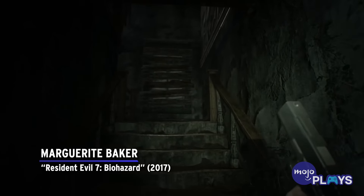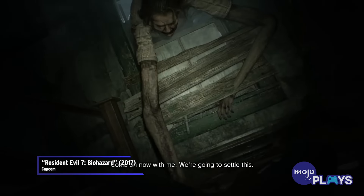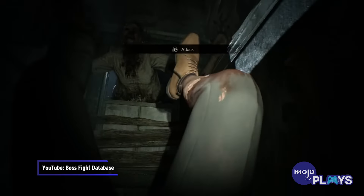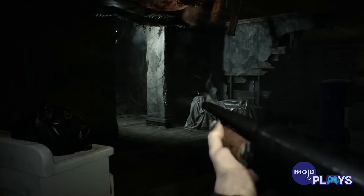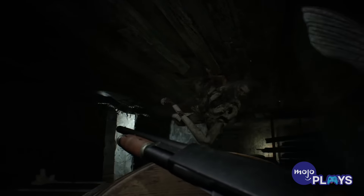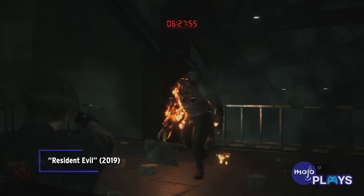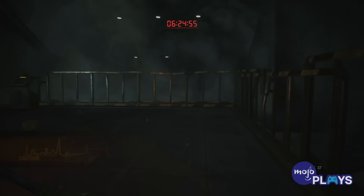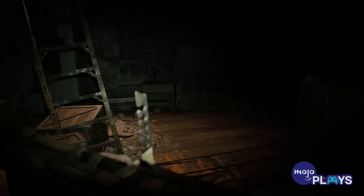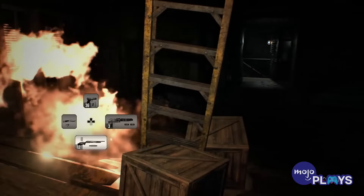Marguerite Baker — Resident Evil 7: Biohazard. Resident Evil is the king of horror for many reasons, though one of the biggest is how petrifying its bosses are. Sure, Resident Evil 2's Mr. X causes us much anxiety. But when it comes to blending ungodly fear and pure revulsion, it's tough to beat Marguerite Baker. The matriarch of the Baker family is fought in the second house, and mutates after the first brief encounter.